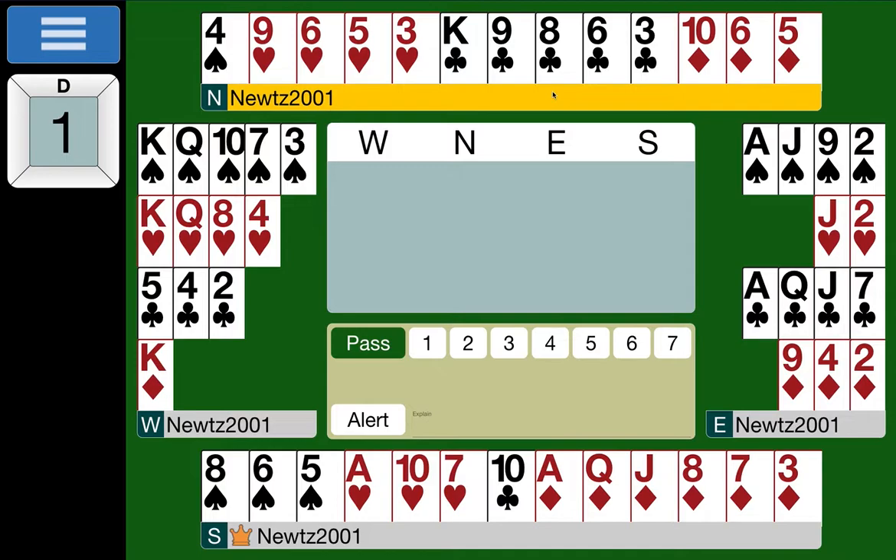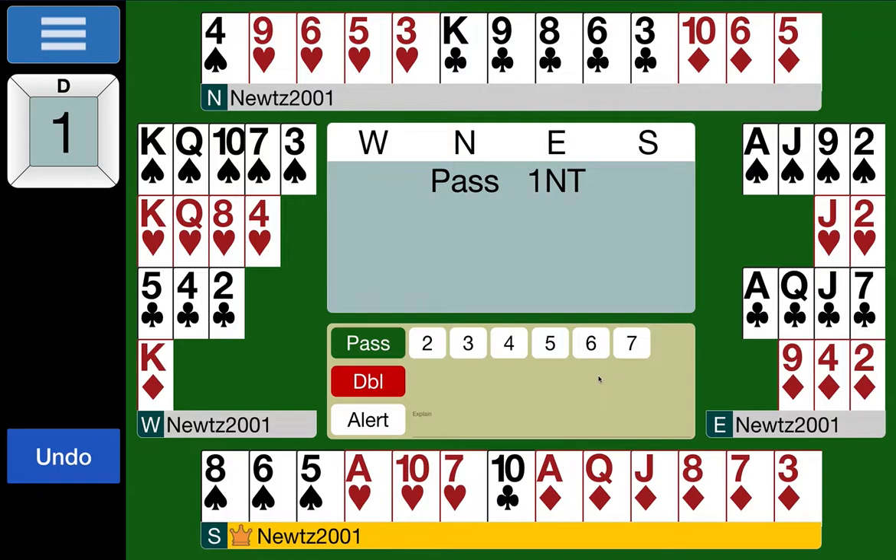North has got three points, just passing. East has 13 points, flat — one no trump, 12 to 14 balanced. Over one no trump we're playing everything as natural. South with 11 points and a lovely diamond suit is good enough for a two diamond overcall because we're not playing Stayman or transfers when responding to one no trump. This hand, had there been no overcall, would bid three spades to show exactly five spades, game-forcing, asking partner to pick between three no trumps and four spades.